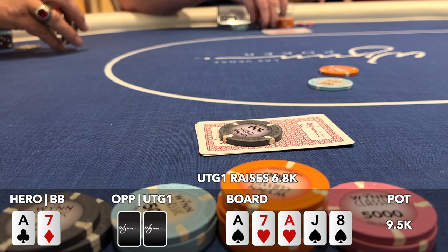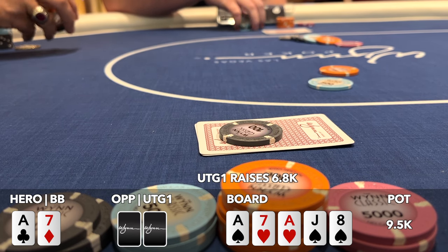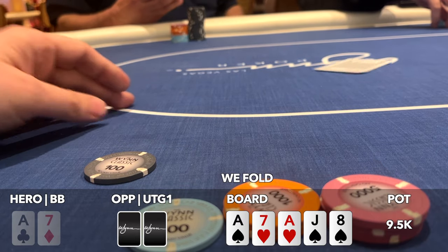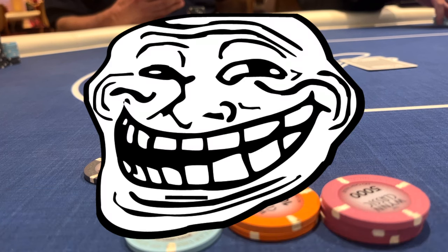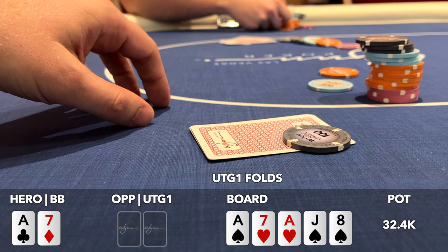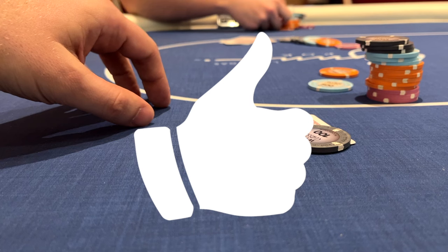Our opponent goes into the tank. We try to hide our excitement as we see them reach for chips and raise to 6800. Now I'm going to tell you we folded here to balance our range by folding some very strong hands — psych! Of course we didn't fold. We three-bet jammed all in, and after tanking our opponent folded, claiming to have had pocket eights. What a sick fold. Did you fall for that? Hit the like button if you did!